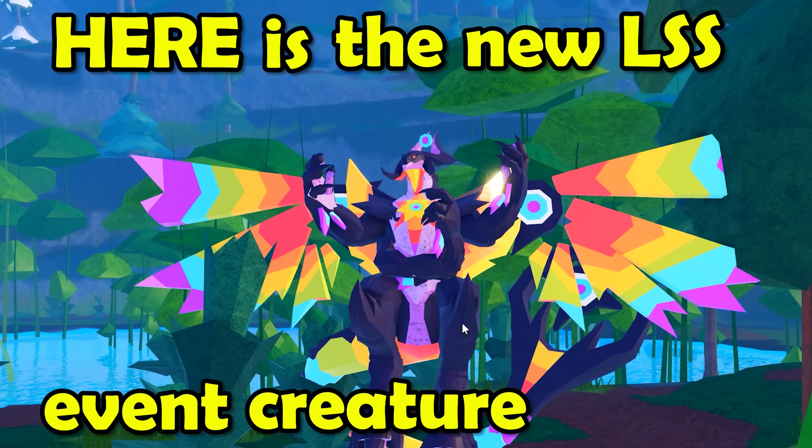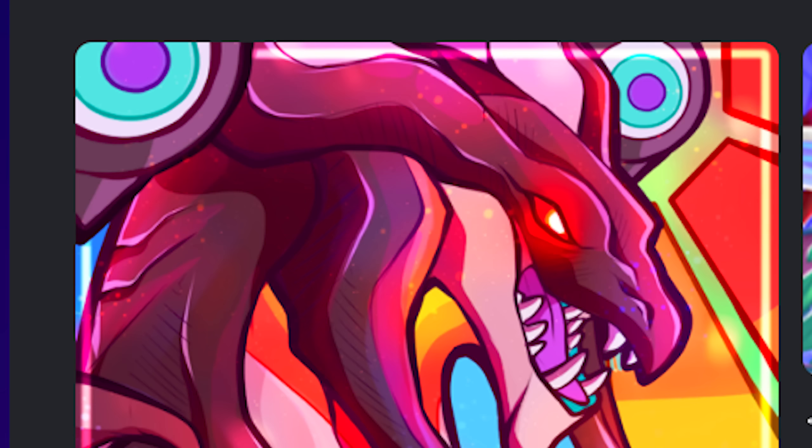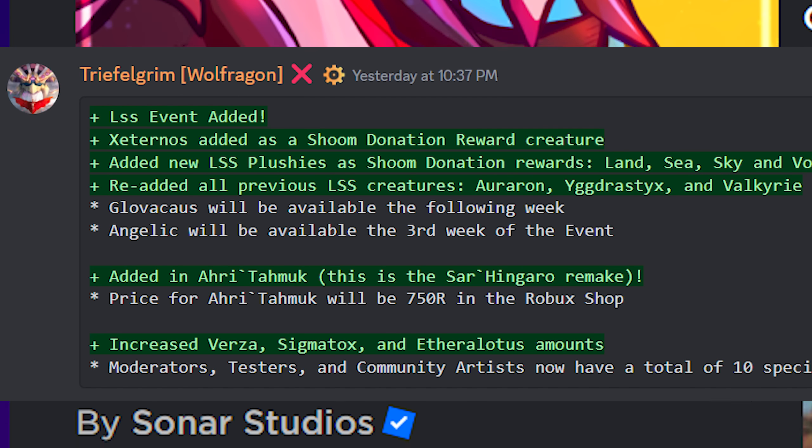Here is the new LSS event creature, Externos, and here is the new Sarhingaru Ima. Both have been added in a recent Creatures of Cenari update. Let's check them out.